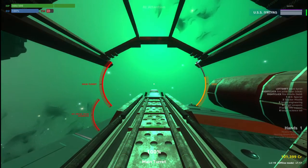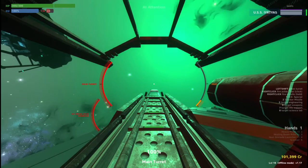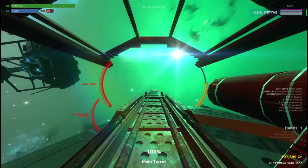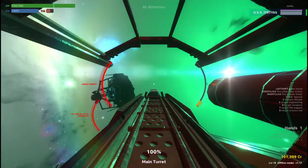Doing this correctly will reduce turret heat buildup and allow you to fire more often. The second bar to the right of the reticule is the heat buildup. Every time you fire the turret this will rise. If it fills, the turret will overheat and you'll have to wait to be able to fire again. Time your shot so that you don't overheat the turret and waste time and coolant. Your engineer will appreciate it.